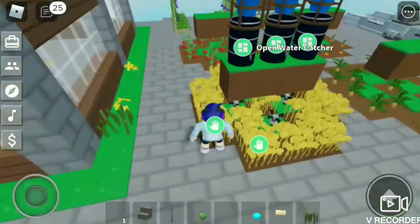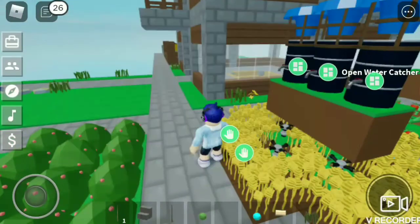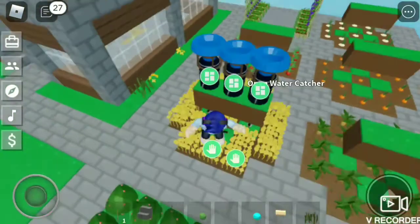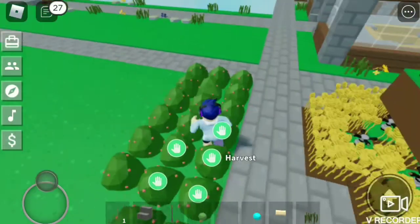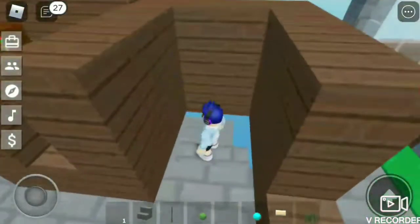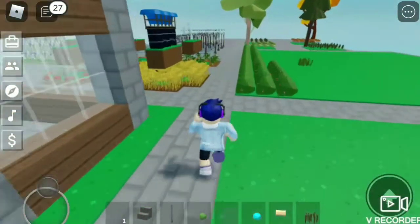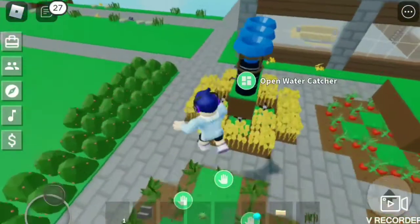Let me move on to the springer, the water catcher, and the water can — those three connect together. The water catcher provides you with water which you fill into your water can or water jug. If you place one near a springer, the springer will water your crops and they grow faster. You can also fill up the water can and water your plants manually. There's also fertilizer, which you use the composter to turn fish into — fertilizer makes your crops grow faster too.